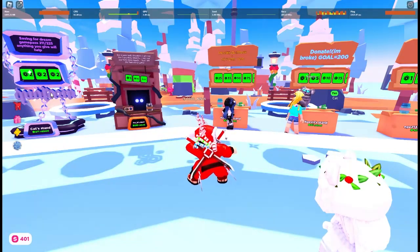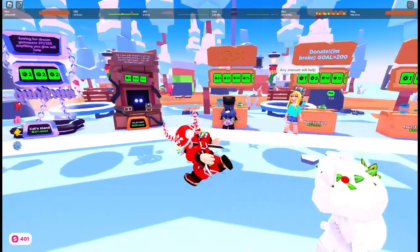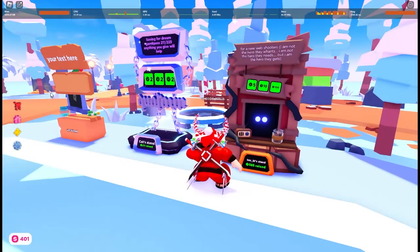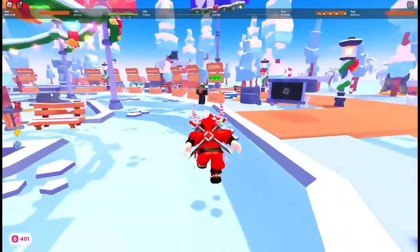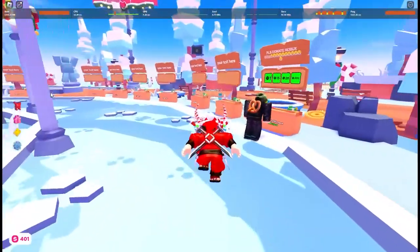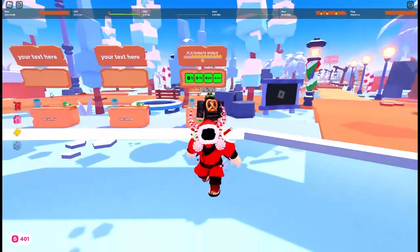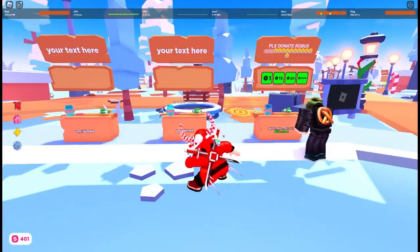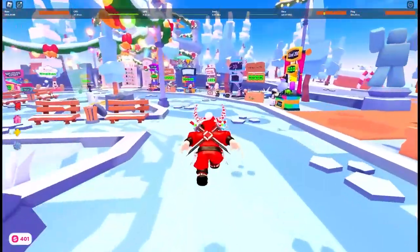Someone's stand says 'the more you donate, the faster I spin' — somebody is actually spinning. Another stand says 'for a new web shooter, I'm not a hero.' I'm not sure what that means — looks like a developer. Let me check this guy out. 'Please donate Robux.' This is the guy who made 36 Robux. I do love the outfit though.